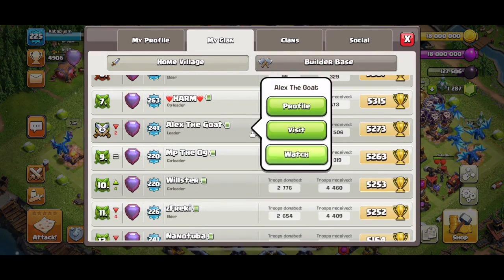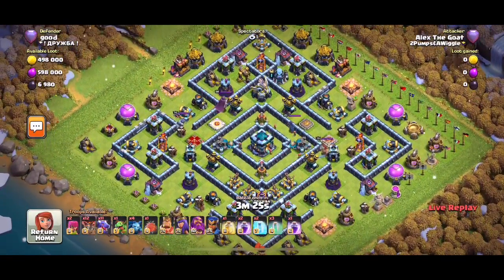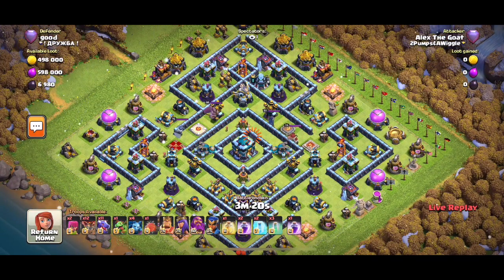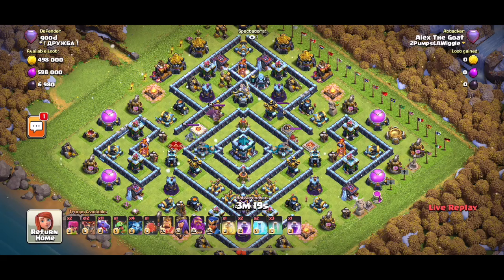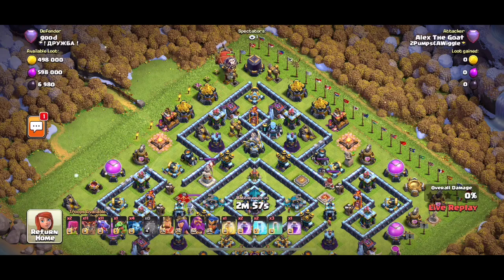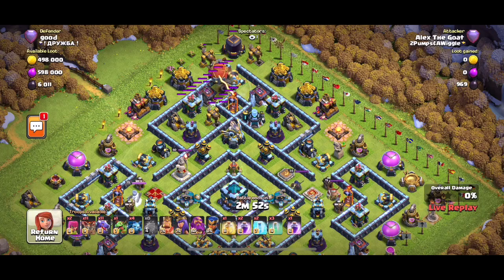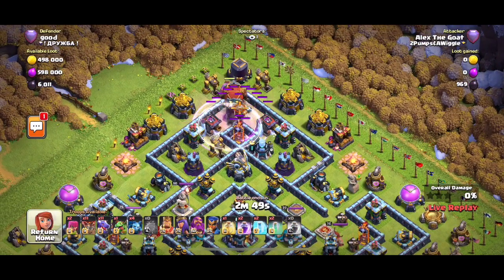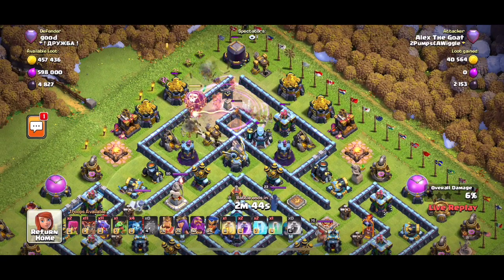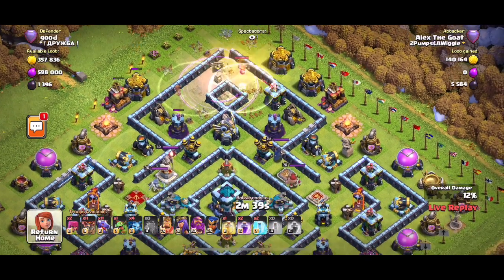Nice donation ratio on this account. I bet he's going to blimp the eagle or the clan castle. Ring bases — this strategy works pretty well on them, dragons have always done relatively well on ring bases. He's blimping the eagle, makes sense. Sending the blimp in — oh wow, there's a trap. This is literally the only way to defend this strategy: trap the obvious blimp spots.